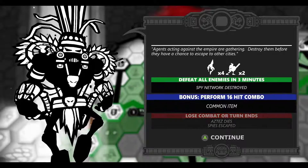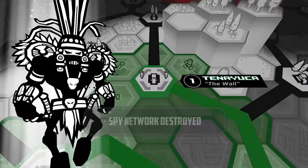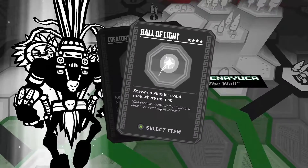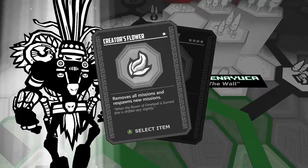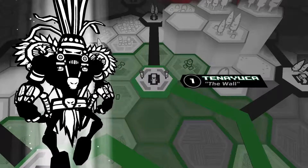Pretty simple. We did it. So now spy net — we're destroyed. I think that was a better choice. Spawns a plunder event somewhere on the map, or removes old missions and respawns new ones. Nope — ball of light — like that one.